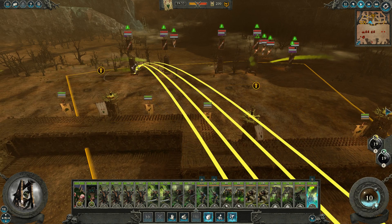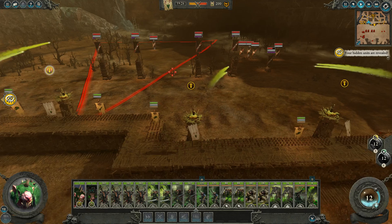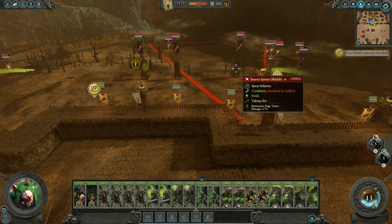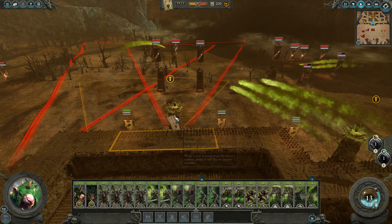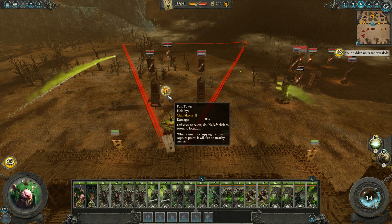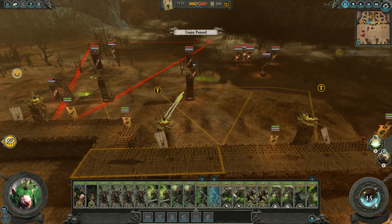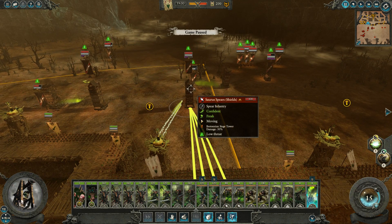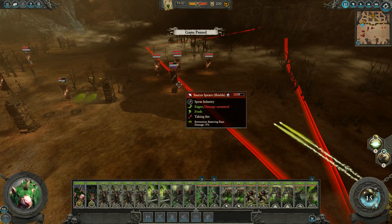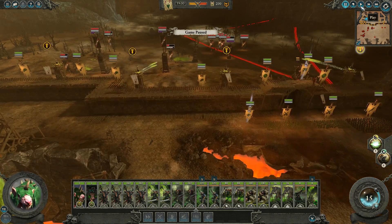We might be able to finish that one off. I don't know if we'll get all of them, but we'll probably get more than one. I can't believe that's still up — it definitely should have fallen there. Let's re-aim the catapults here. We might be able to get this tower if we get pretty lucky. Work on the unit pushing the battering ram. It's actually looking pretty good for us — I don't want to get overconfident or anything here.